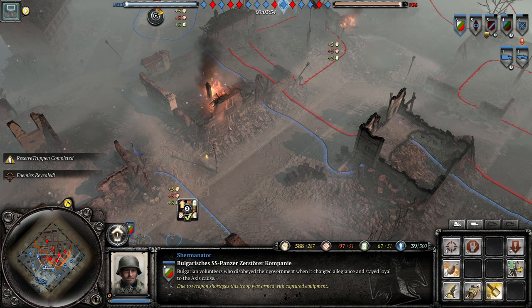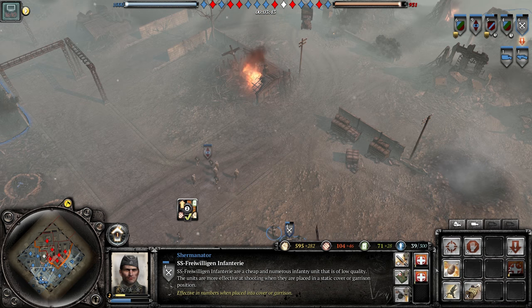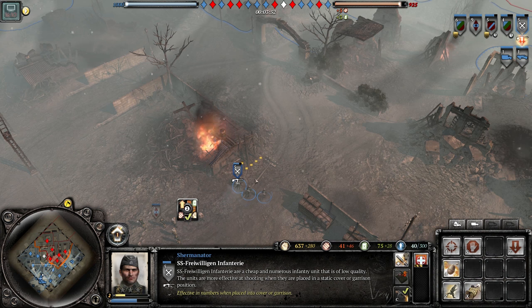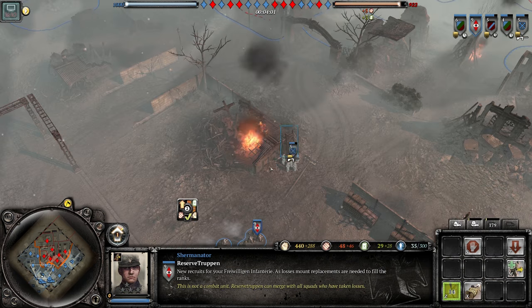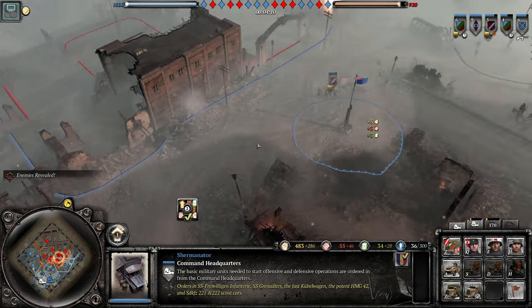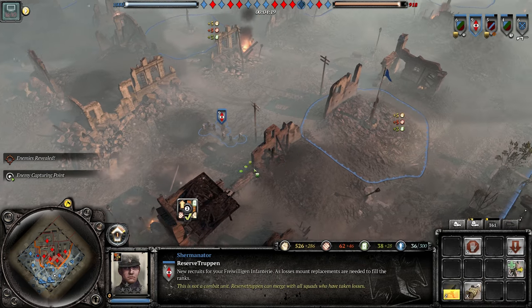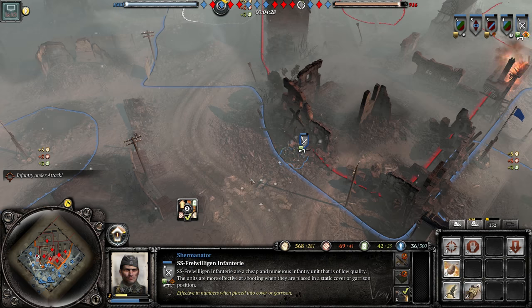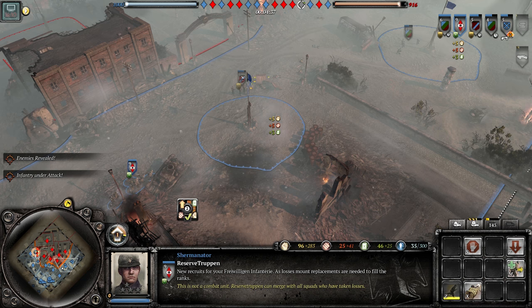A nice thing about this doctrine is infantry can climb into trucks — that's how they arrive on the battlefield and move around the map quickly. You do have a retreat button, but reinforcement is limited. Only your very first infantry has access to reinforcements; for all other units you'll need to use reserve troops.